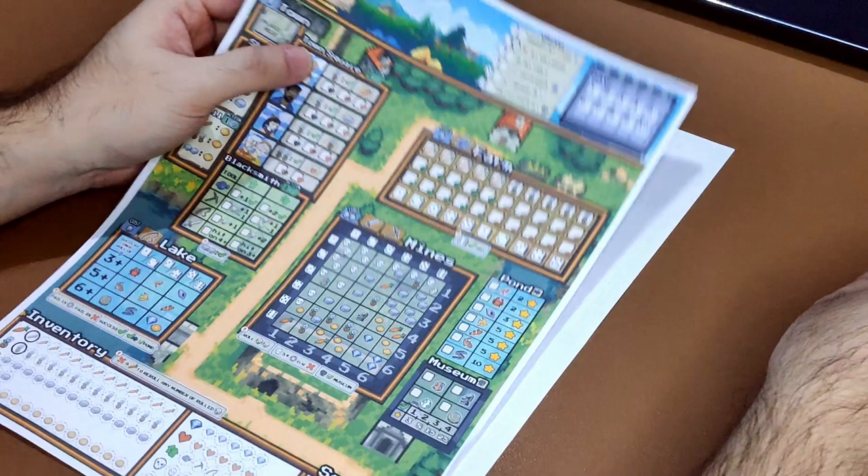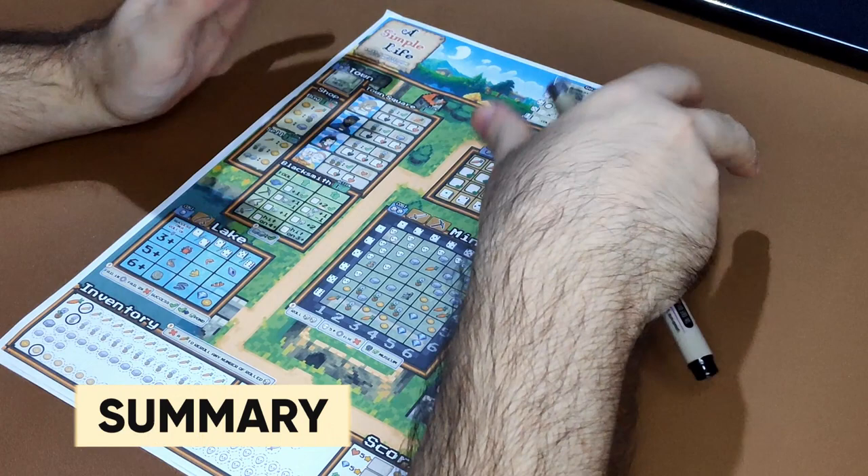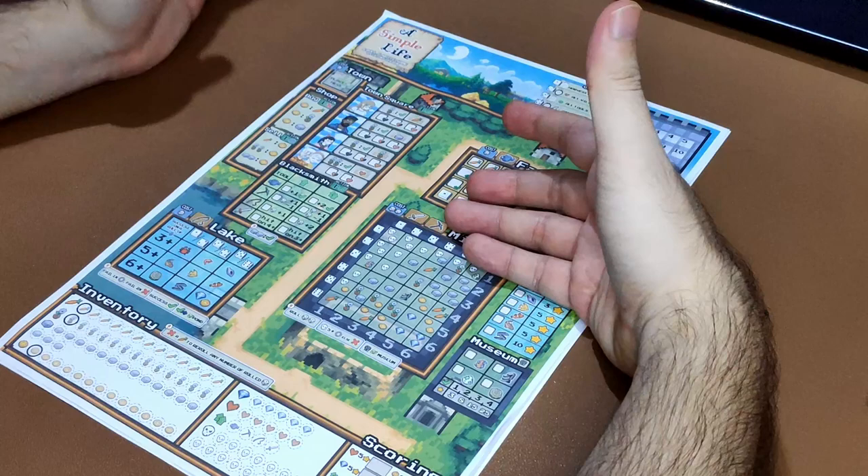After you determine your goal, you are now ready to play the game. Each round in Simple Life is also known as a day, and each day is divided into three phases: start of day, the day itself, and the end of day.